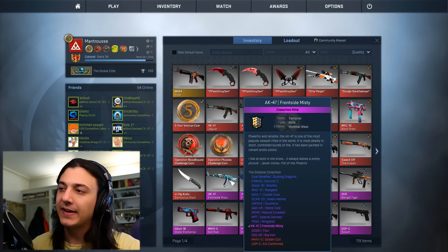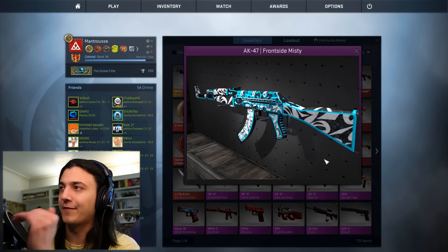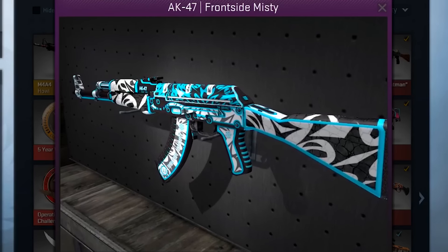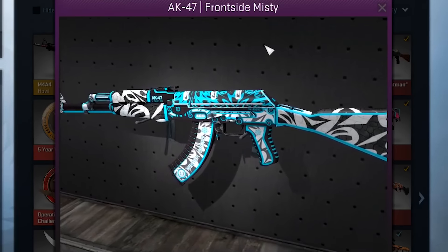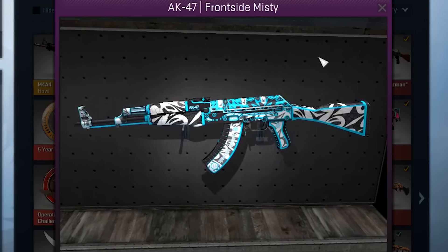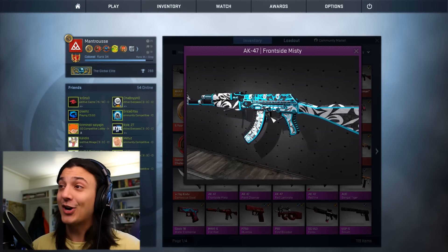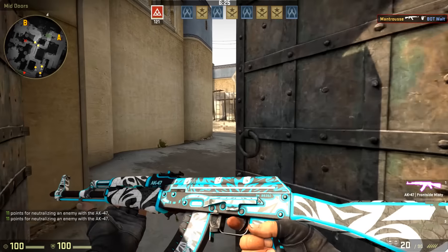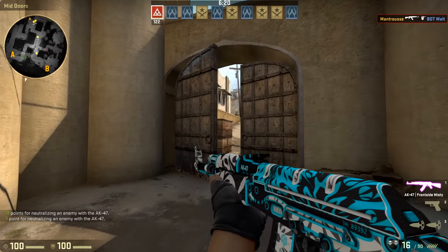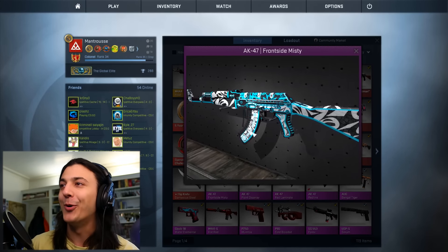Up next we have an AK skin with a very interesting design. Like the Point Disarray, it's very bright and eye-catching, but instead of red it is blue, white, and black with some shades of gray thrown in for good measure. It is the AK-47 Frontside Misty — really interesting name, I don't really get it. On the clip it says 'Winter Sport,' which is kind of cool. I like the cool color palette on this skin, and it's just a very interesting design. Obviously a lot of thought has gone into it — shout out to the Frontside Misty rocking the Winter Sport architecture.